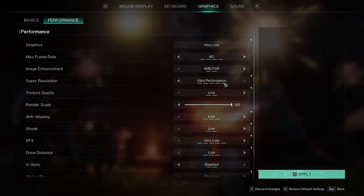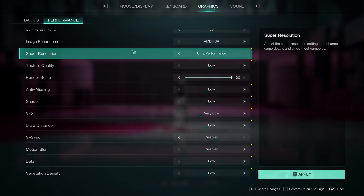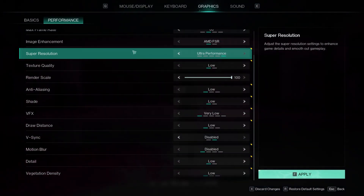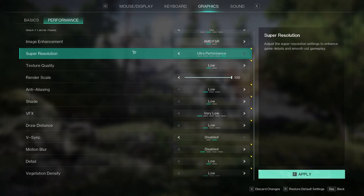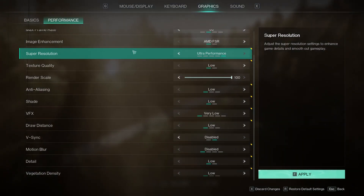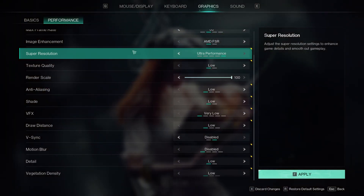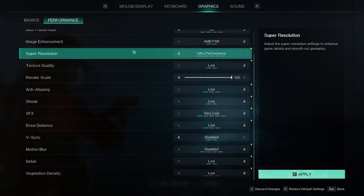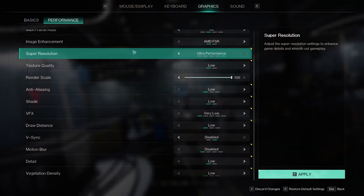That's going to help run things and help a lot too. But overall, there's not really all that much you can do with Once Human to fix the graphics — that's pretty much everything. If you do have anything running in the background, make sure you close that. And again, if you download the game off the website, you can close Steam or Epic Games too, which will be a little less load on your machine — same with Discord and everything like that. Hopefully this helps you run Once Human. If you have any other questions or comments, please let me know down below.